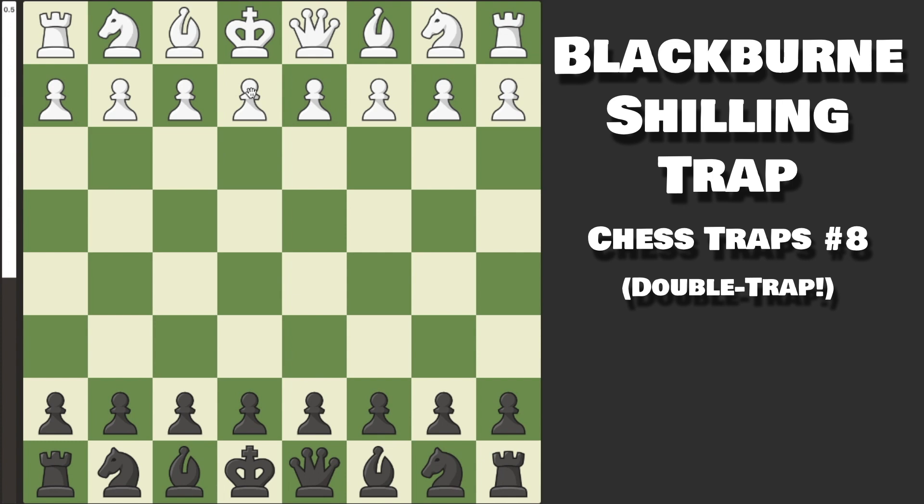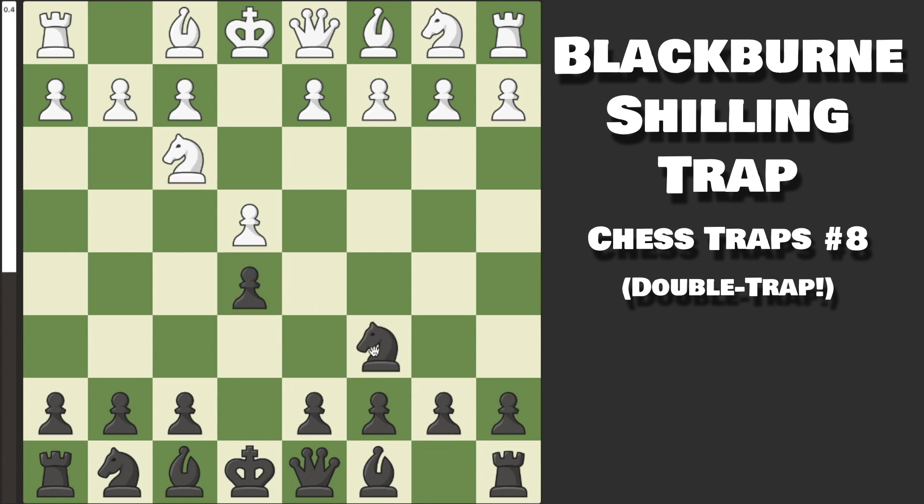Let's start off with the Blackburn Shilling Gambit Trap, which comes after Pawn to E4, Pawn to E5, Knight to F3 attacking, Knight to C6 defending, and Bishop to C4 — the Italian game, all very standard. But now we play the dubious and not at all standard move, Knight to D4.